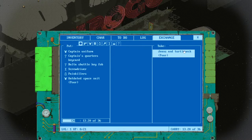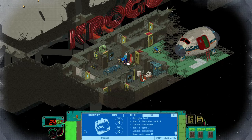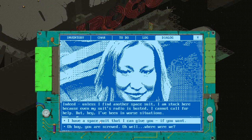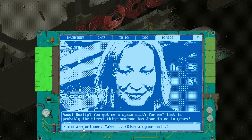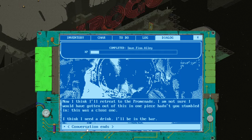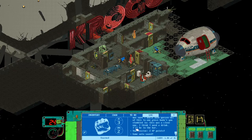Take the outdated spacesuit and give it to Ellison. By the way, you can also give your own suit to Ellison. Choose that option and give her the spacesuit. After that she will disappear — she'll be in the middle of the ship. You'll get some experience and the quest 'Save Finn Ellison' will be completed.